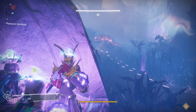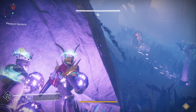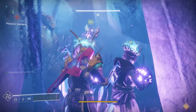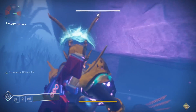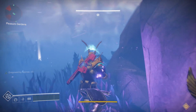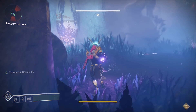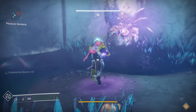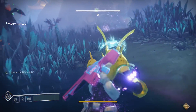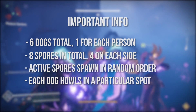One important thing to mention: if you and your fireteam are not getting empowering spores times 12 each time you pop one of these spores, it means one of your fireteam members holding the royal pollen is not getting close enough to the spore before it gets popped. Your relic holder must wait a little bit longer for all four of you to huddle together, or one person with royal pollen is slacking. You have to fix that and make sure you get times 12 each time.